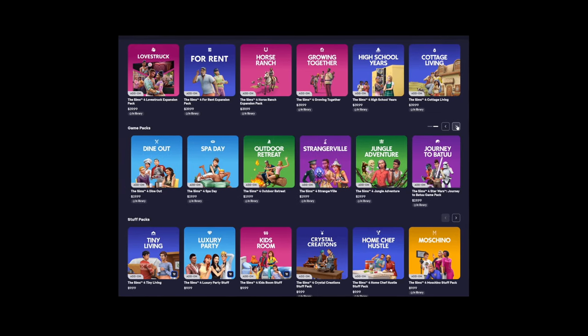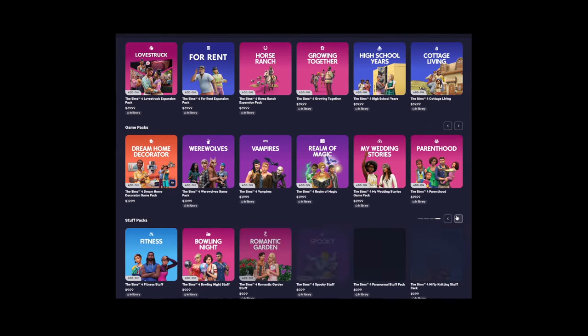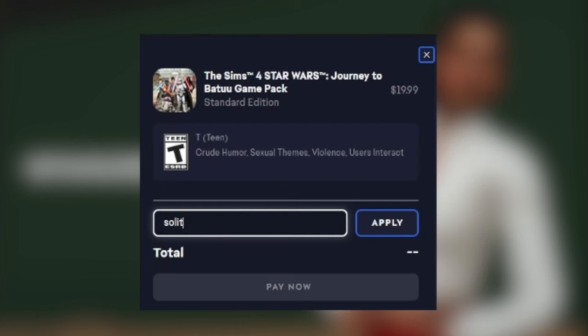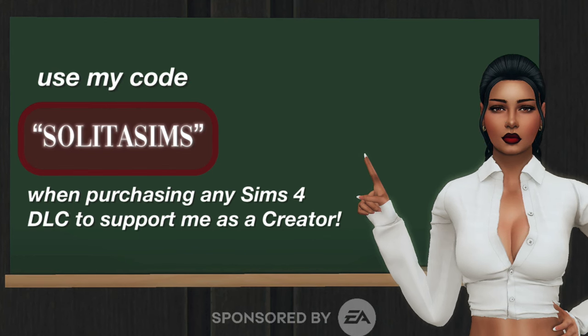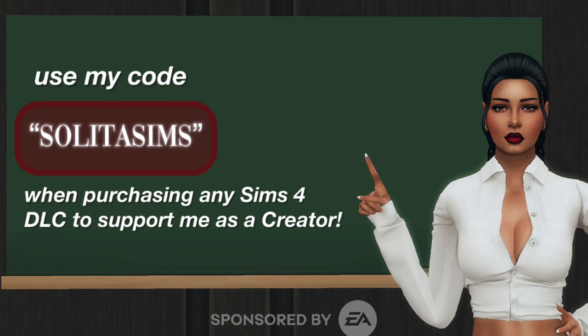Some mods do require certain packs, and if you don't have those packs, the mod won't work properly. If you're looking into buying new packs, I am an EA affiliate — whenever you use my code SolitaSims at checkout on the Sims 4 website or the EA app, I get a small commission. That is SolitaSims on the official Sims 4 website or EA app when purchasing any Sims 4 DLC. Thank you so much for your support.